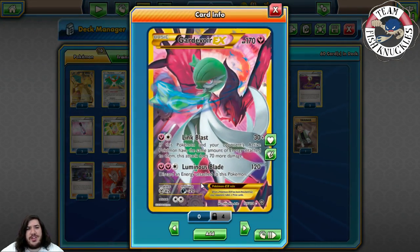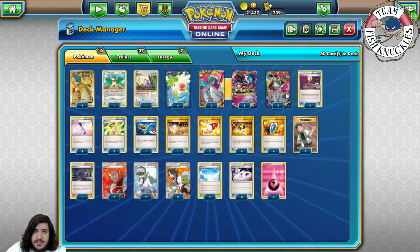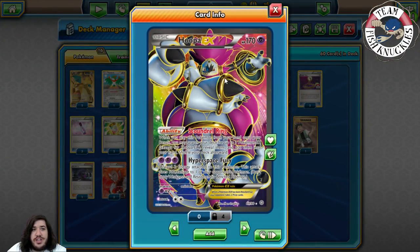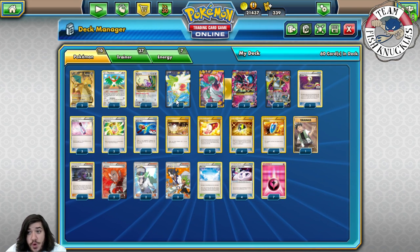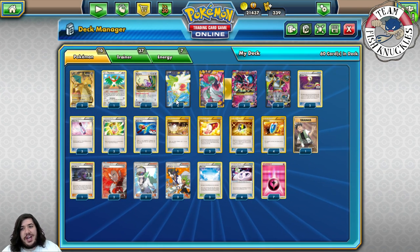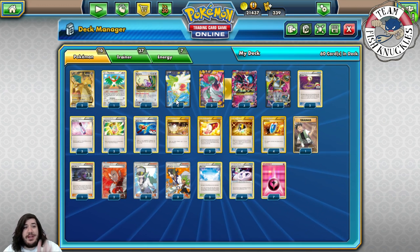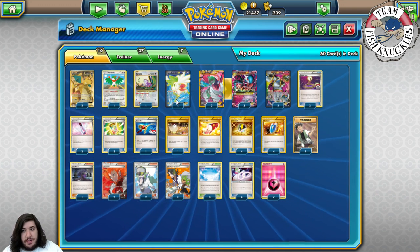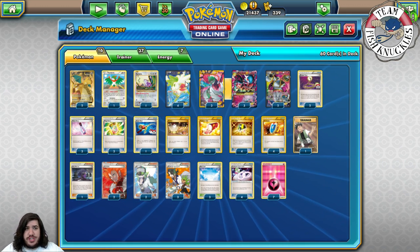We play the Gardevoir of War with Link Blast and Luminous Blade — Link Blast seems good, just hitting for 100 for two energy. We play two Hoopa for Scoundrel's Search, searching for three EX Pokémon, which is really good — that's how we're going to fill our bench up. We have four Shaman, and you might be like 'I only have three or two Shaman, can I play it?' — maybe, but you need the four Shaman to set up and go as fast as you can.